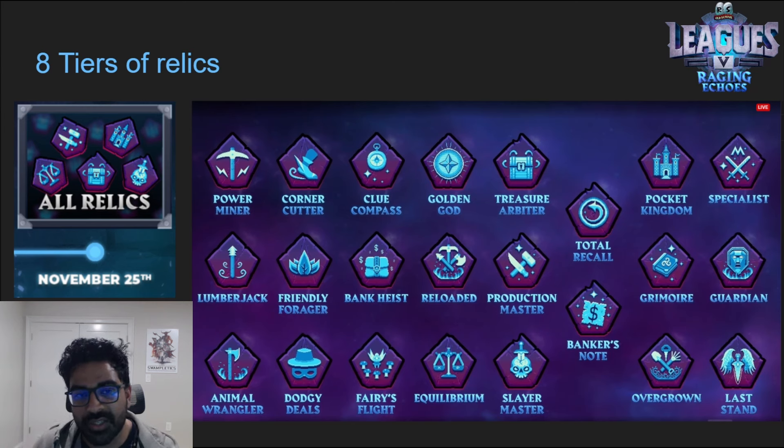Tier one has our gathering relics, then utility relics, teleportation relics, another tier of training relics, and then utility relics including a comeback of the slayer and clue relics. At tier six we have Banker's Note and Total Recall, tier seven has Grimoire and the brand new Pocket Kingdom relic, and last up are our combat relics — check the playlist linked below for my full analysis of those.